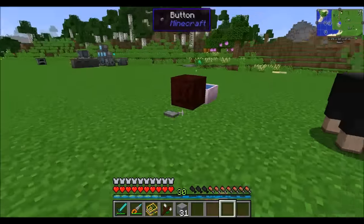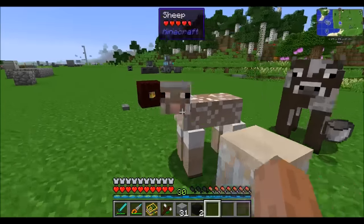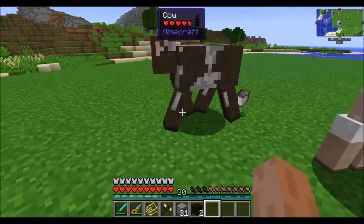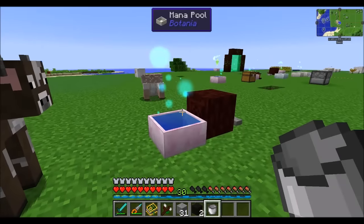Finally, there's the Drum of the Gathering. When a mana burst collides with it, it'll automatically shear any sheep that are nearby. And if there's a bucket underneath a cow, it'll milk the cow for you. The bucket has to be right under the cow, so try to keep the cow in one place. The Drum of the Gathering is a nice way to set up an automated sheep farm.